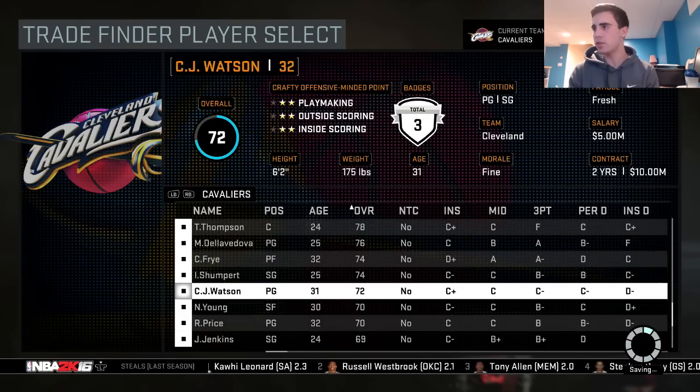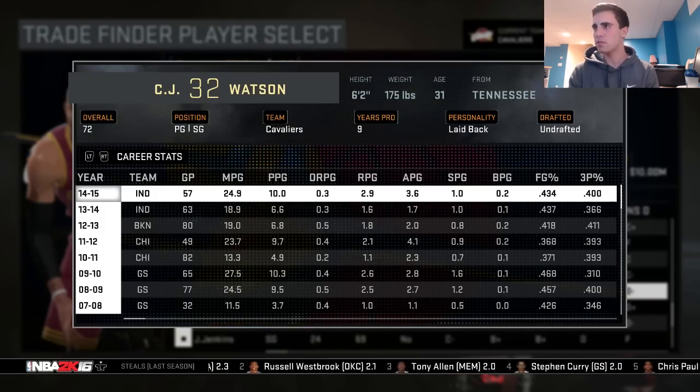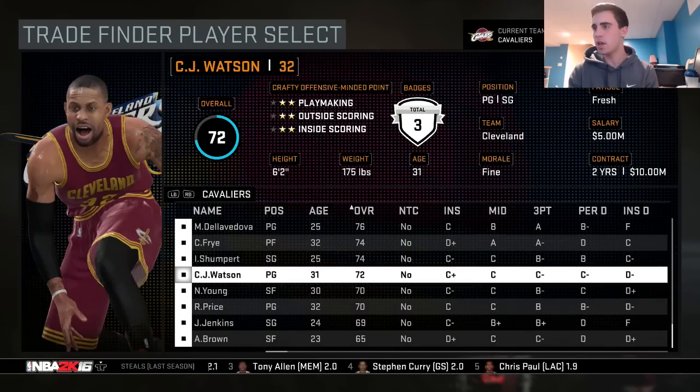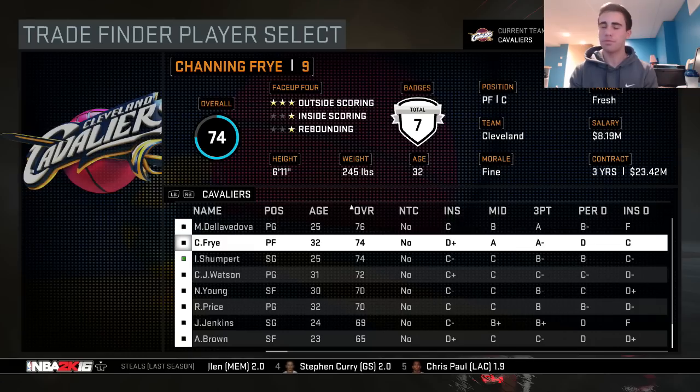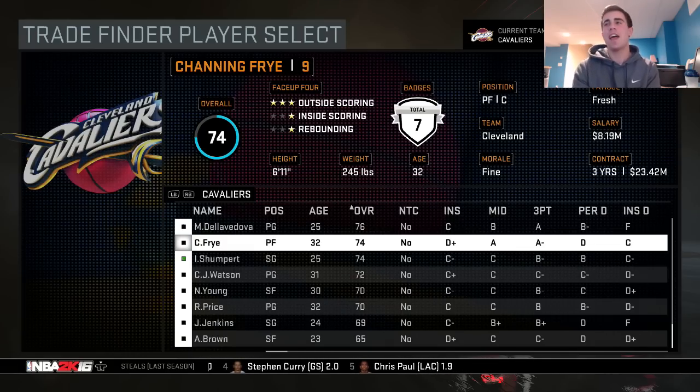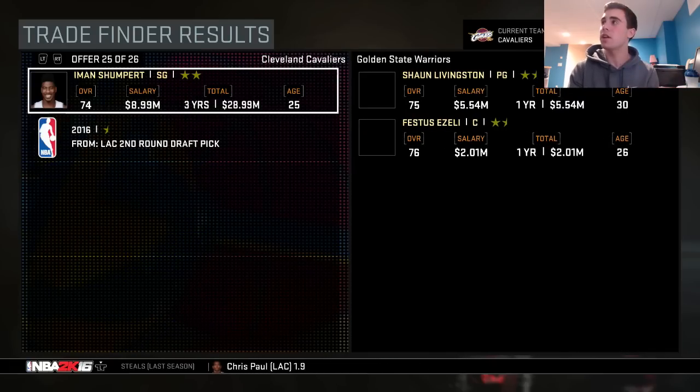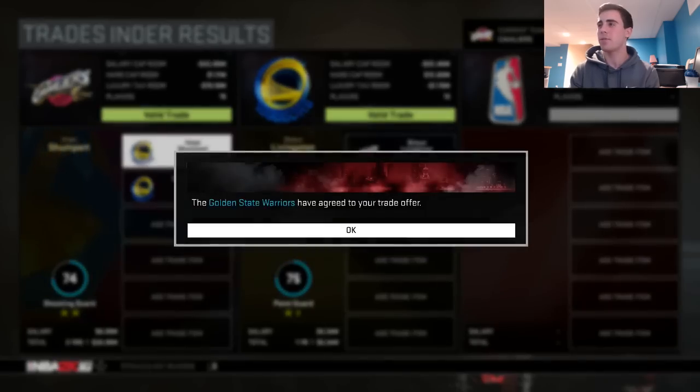So I've gotta trade CJ Watson — wait, I just got CJ Watson. I've got all these players. I gotta get rid of Shumpert now. Let's see what I get for Shumpert — hopefully it's a good player. I'm gonna close my eyes, open them in three, two, one — Shaun Livingston and Festus Ezeli. That's a nice trade, I'll take that one.